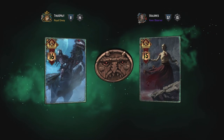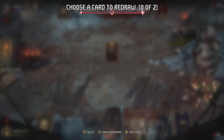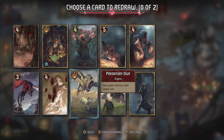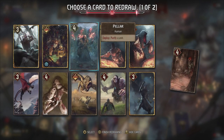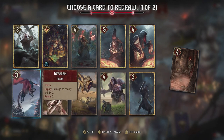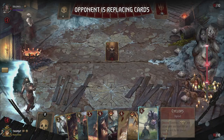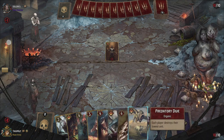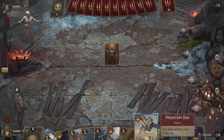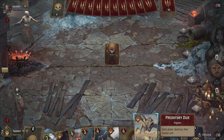Heading straight into our second match against a Death Wish deck with the Unseen Elder. I'm going second, so Predatory Dive is definitely a must. Geralt is going to help out in clearing the board. The Wyvern does a bit of damage but Hideous Feast it is. Let's try to stick with the organic cards at the beginning — if we can do that we can avoid getting hit by any of those death wish abilities.